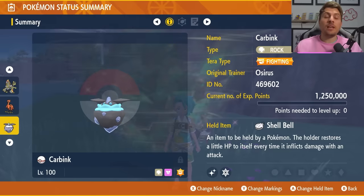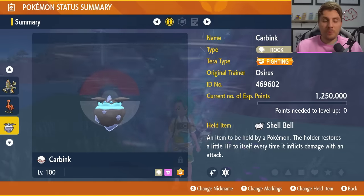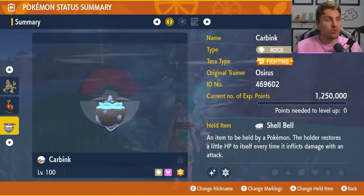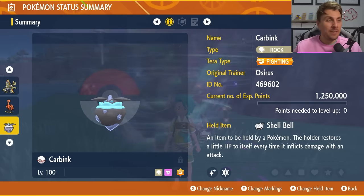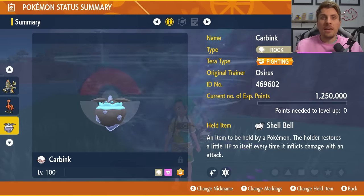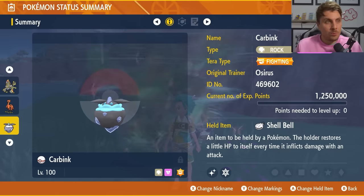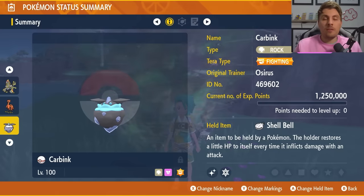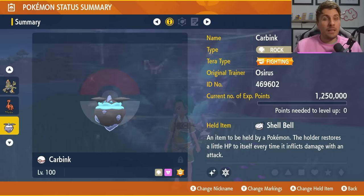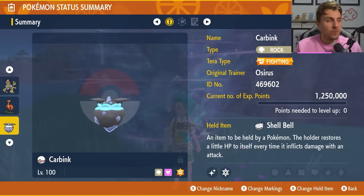The final build is Carbink — and a big shout out to Steve over at Pokemon Cast for this idea. His coverage really inspired me to try it out, and it is very effective. A tiny bit slower than Kommo-o, but it is very good and will do the job over this weekend, so a great option for all your Carbink fans. Carbink is a Rock and Fairy type Pokemon, but we've changed the Tera type to Fighting, and we've got the Shell Bell item as a line of recovery — quite essential when going in solo.